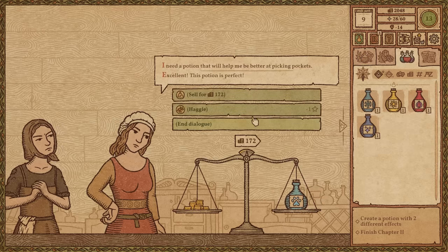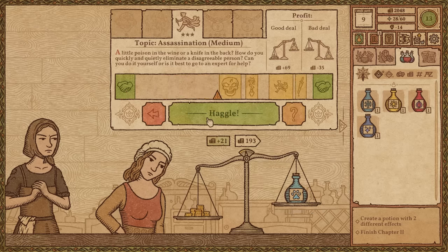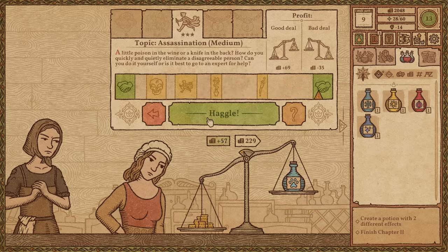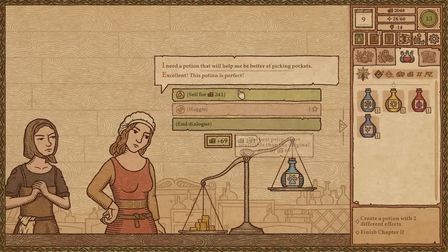She likes it. Let's haggle quick — we want more money. Topic assassination sounds good. I don't know why we need to pick pockets and assassinate. Oh yes! Plus $69. Nice!